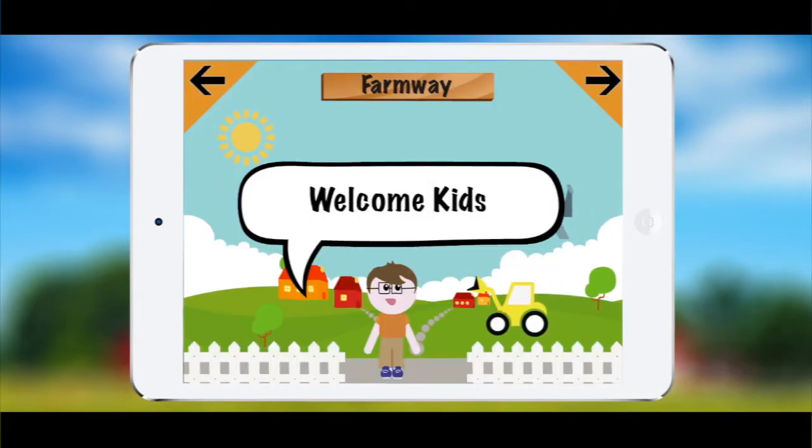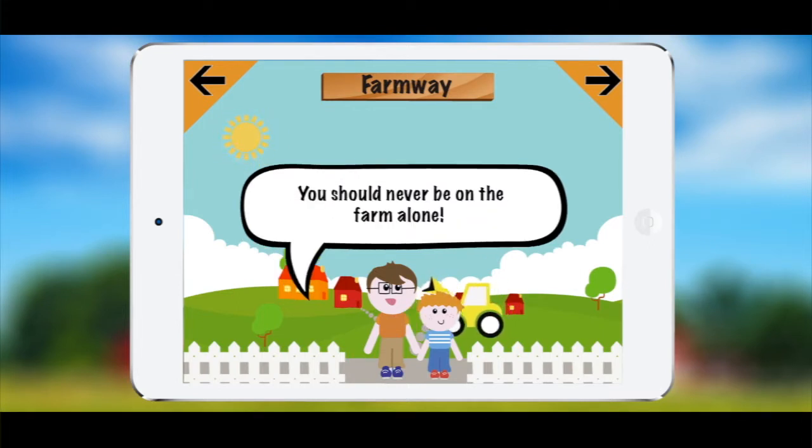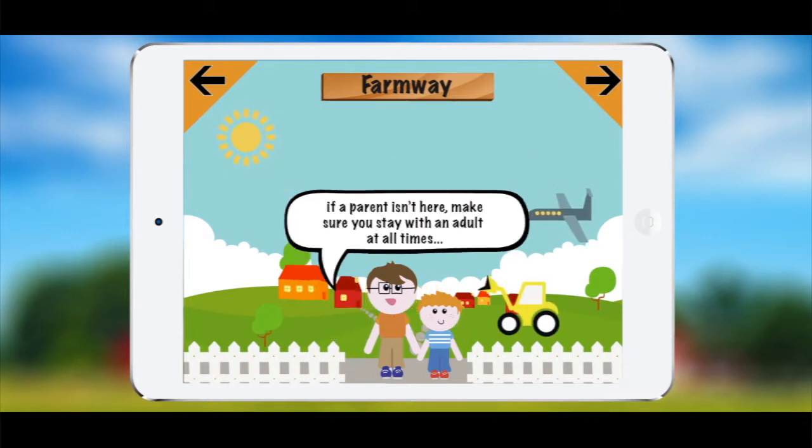Once the first mission is selected the game will begin where it says welcome kids. The father will say, there you are kiddo, I've been looking for you everywhere. The father will then instruct the kid: son, you should never be on the farm alone. He'll then say if a parent isn't here, make sure you stay with an adult at all times.